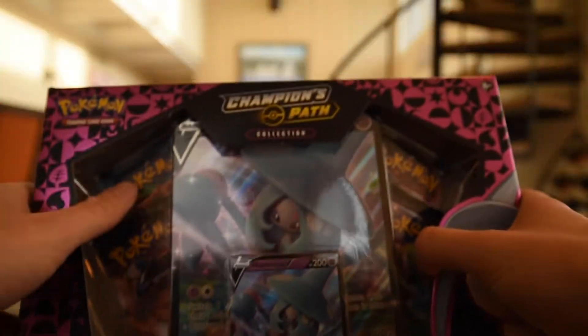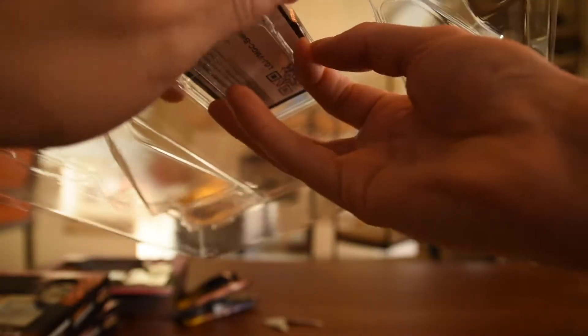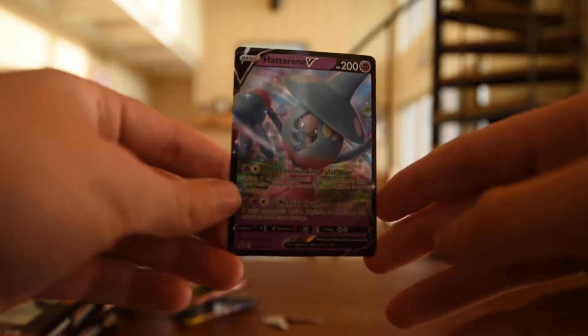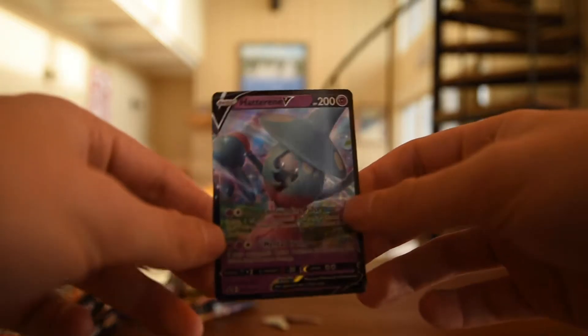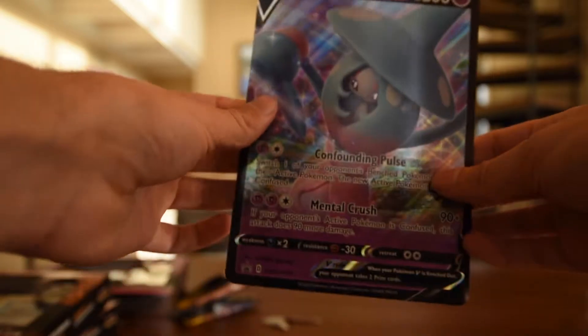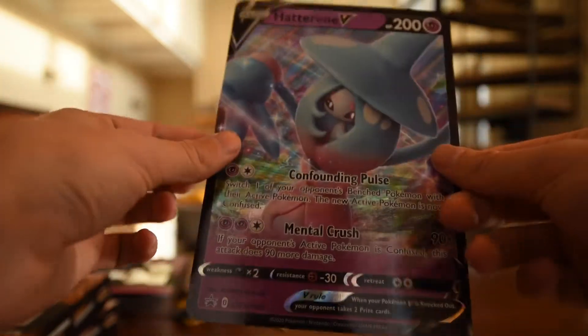Now, let's do some Hatterene. I did a video opening up a bunch of these — you should check that out. This is from a pre-order I did months and months ago and it finally showed up, so that's why this is late. Boom. Here's the Hatterene V promo, Sword and Shield 55. It got cloudier outside so it's darker. There's the promo, and we have the full-sized promo card — going to be wallpaper.